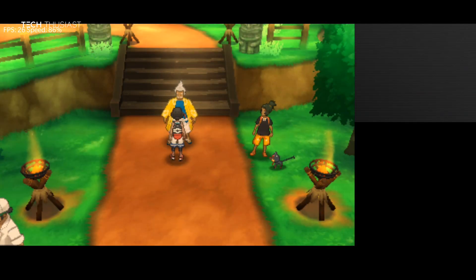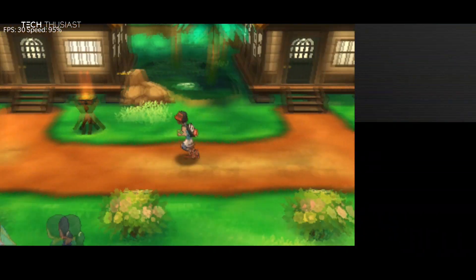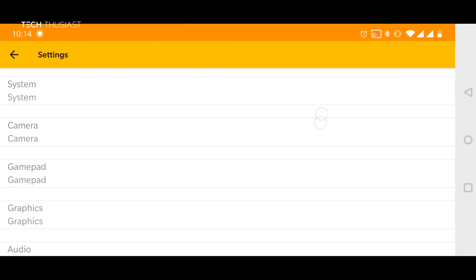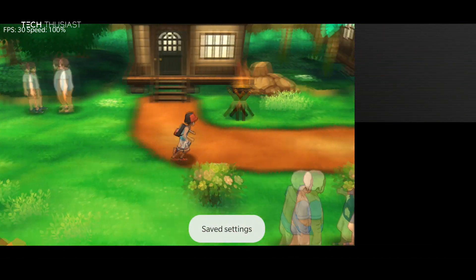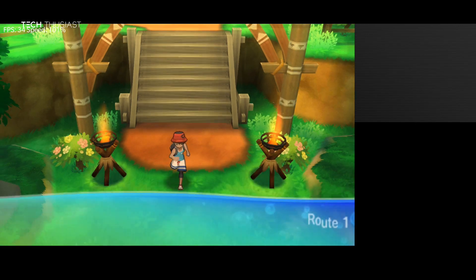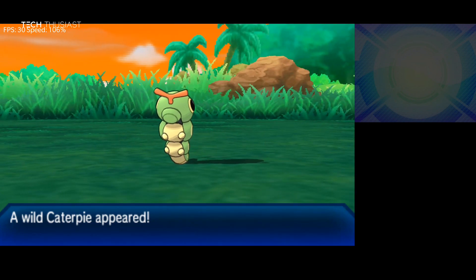Onto the official build, and just like the MMJ build there is full speed at the default resolution. When I change it to 4x resolution it is pretty much full speed as the game is locked to 30 frames per second. The only place there is a performance dive is during battle animations, and because of the screen recording there are a lot of graphical bugs — this happens on both the unofficial and the official builds.